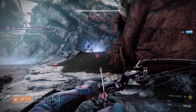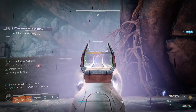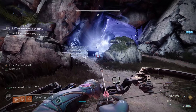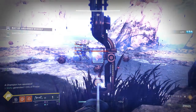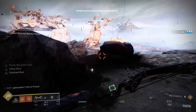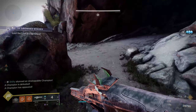I grab some special ammo around here and push forward to spawn the next wave of enemies. I'm going to go for the Raider up to the left first, then some enemies down low, and then the Overload Champion. Now that the Overload's down I have time to focus on the Screebs that are spawning. I always want to back away and make sure they're not approaching too heavily. Now I want to go for the Unstoppable Abomination — I'm going to stun it with Lawrence and swap to my heavy linear fusion rifle. And off to the boss fight we go.